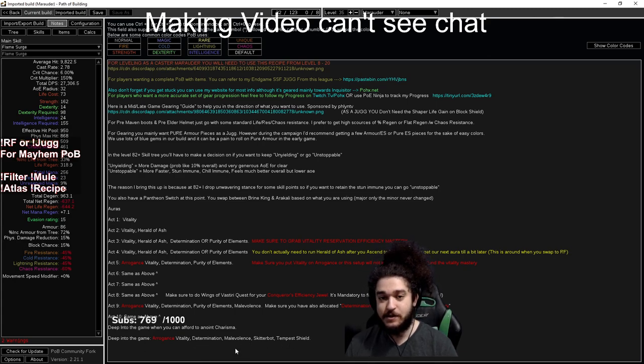Last things to cover: kill all your bandits — always. Then kill them one more time for me. Your pantheon will fluctuate based on your progression. You always use Ralakesh as your minor pantheon. Your major will fluctuate between Arakaali and Brine King based on what you're doing, your progression, and your preference. That's pretty much about it — hope you guys had a wonderful time. Remember, if you did please feel free to like, share, and subscribe. You can catch me streaming live every day but Mondays at twitch.tv/pox. See you guys all in the league!